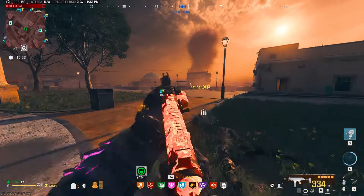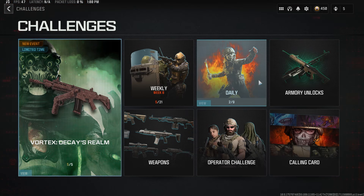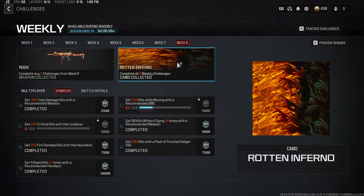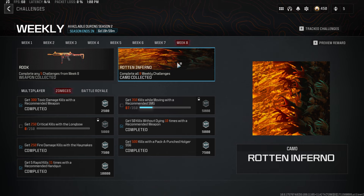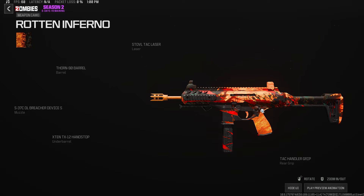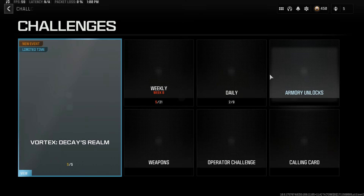Today is Wednesday, when they update the weekly challenges. This is week 8, and it unlocks the Rook blueprint and the Rotten Inferno camo, which I think is really cool. I'm going to be using this on my run today, so let me know what you guys think of the Rotten Inferno.